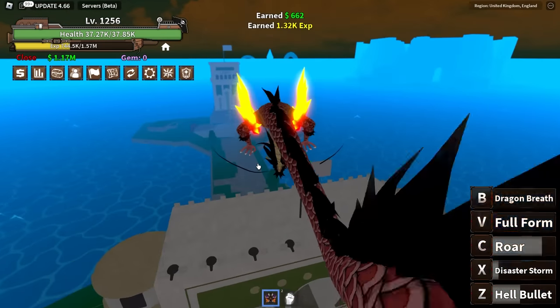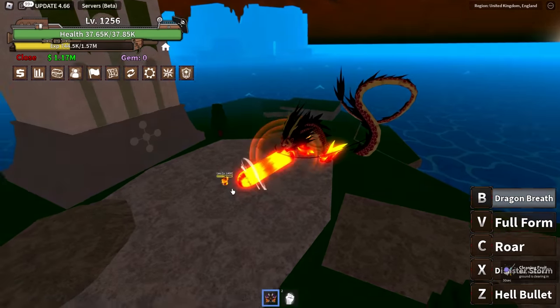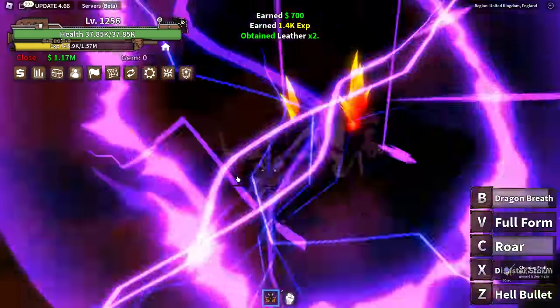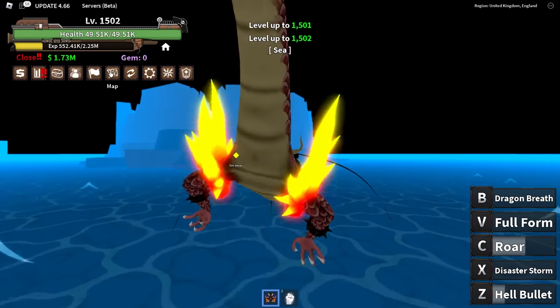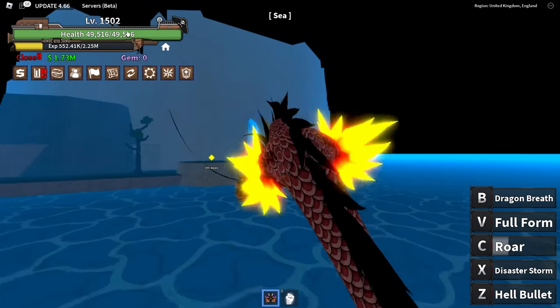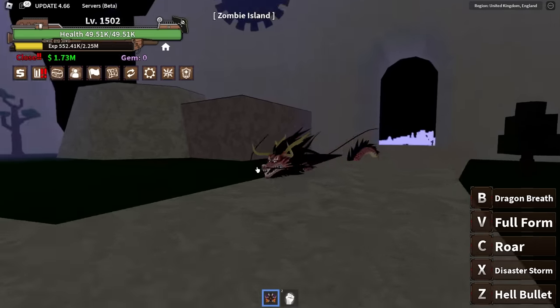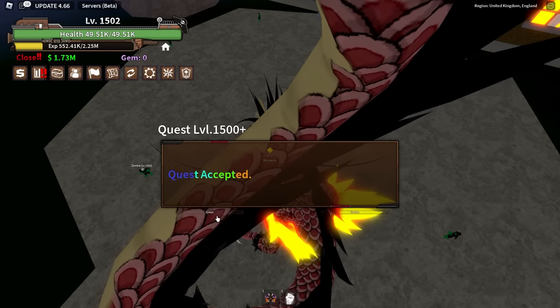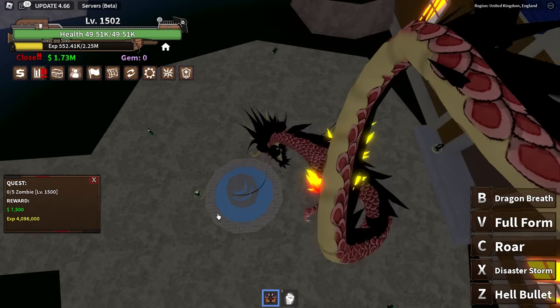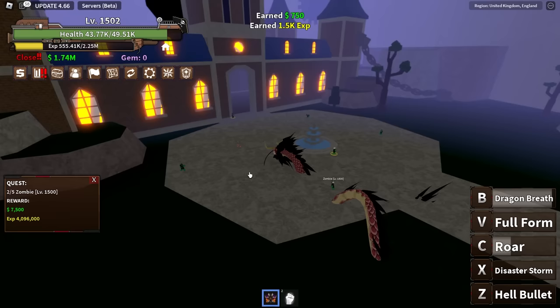Let's try the main guy — let's give him a taste of Dragon's Breath. Half HP, and Roar should kill him. This is unfair! We can finally move on — I think it's 2200 or 2400 to get to second sea, so around 500 levels left. This is Zombie Island — I'm hoping the range connects on these guys.